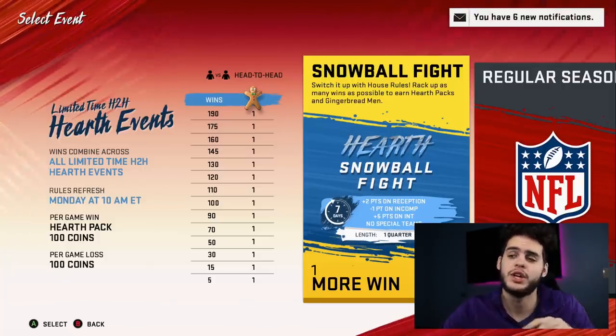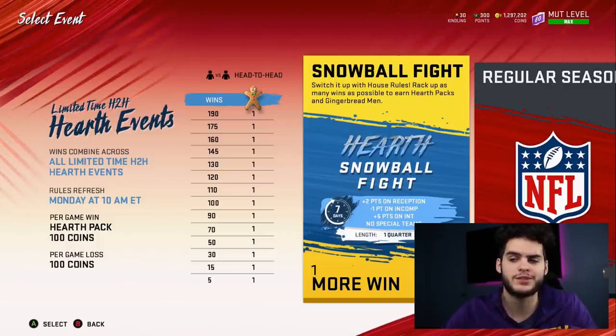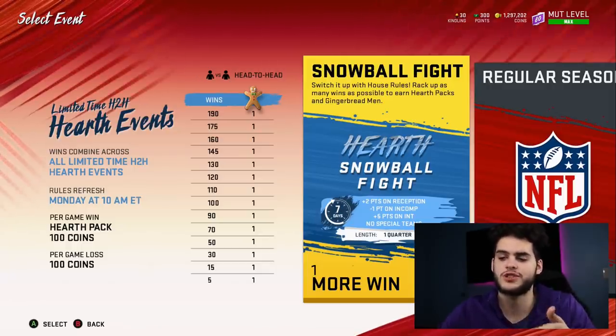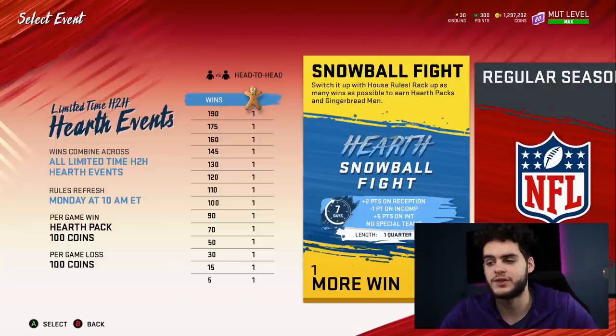My best bet — unless you don't care — is to hold on to the cookies a little bit and see what else they release, because maybe they'll drop more cards that use gingerbread cookies. They're giving us an excess amount, so either they want to make sure you're not stuck to one mode, or more content is coming. Either way, the hearth packs are definitely interesting for building up kindling as well.